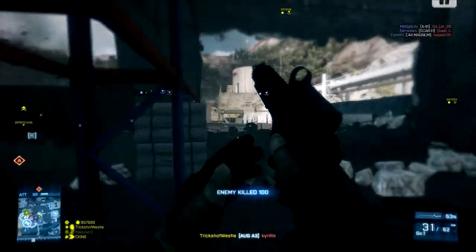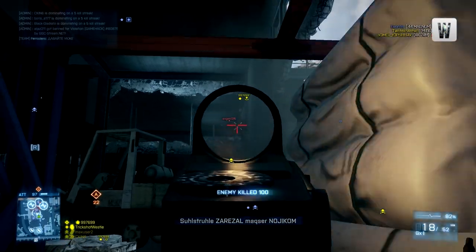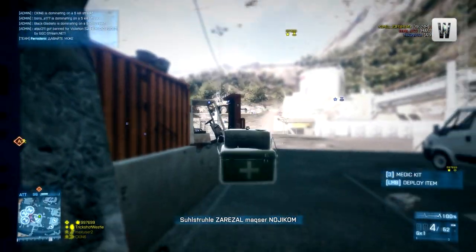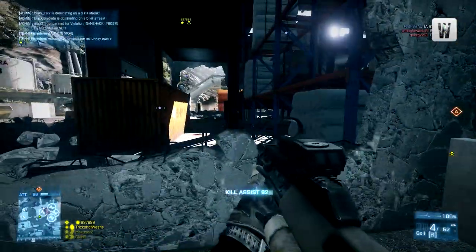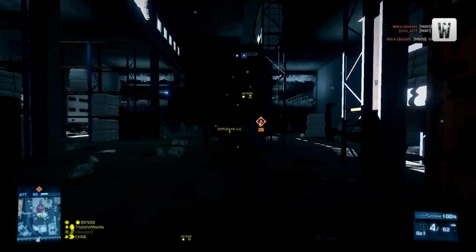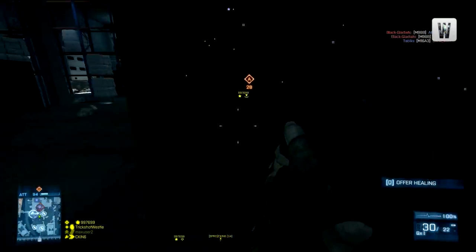That was an exclusive clip given to me by EA and DICE of Battlefield 4 in its current state. We got to have a look at the Scorpion Evo, one of the PDWs available to the Engineer class. Its standout feature is the 1100 rounds per minute that this thing can produce.